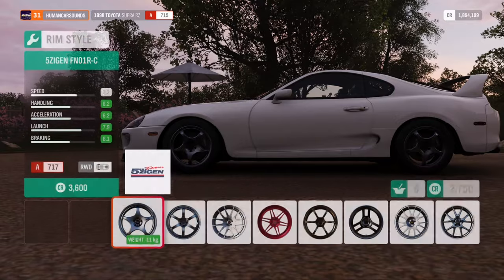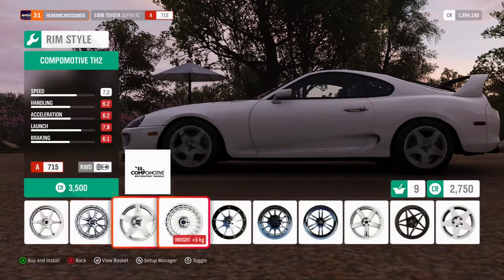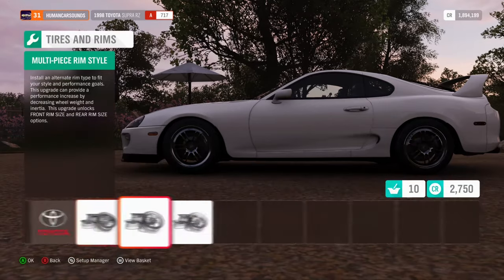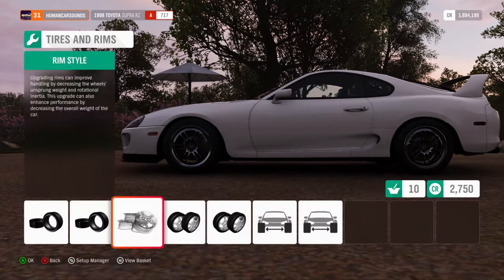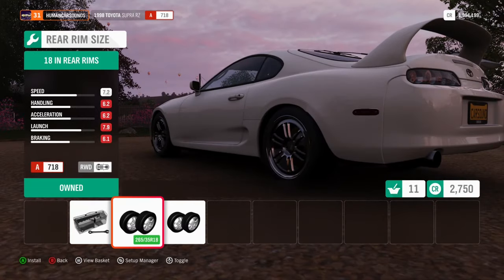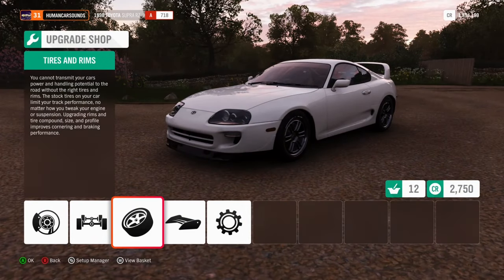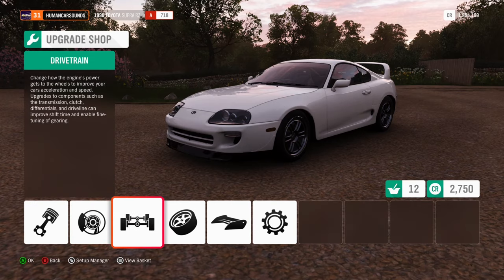Actually, we're going to go rims first. Let me get the Enkei RPF1s. Rim size - 18s, front and rear. And that's it really. Now we can concentrate on trying to get this colour.